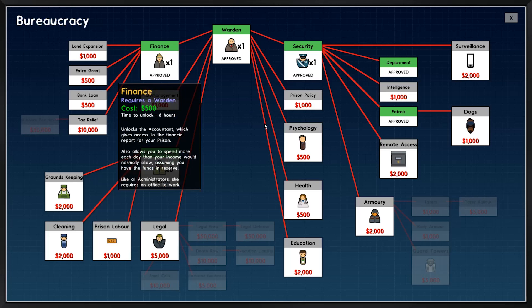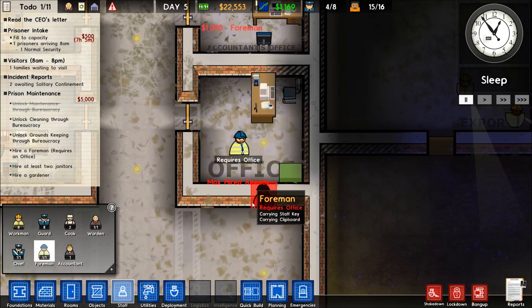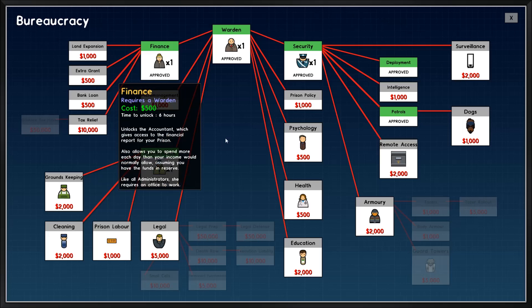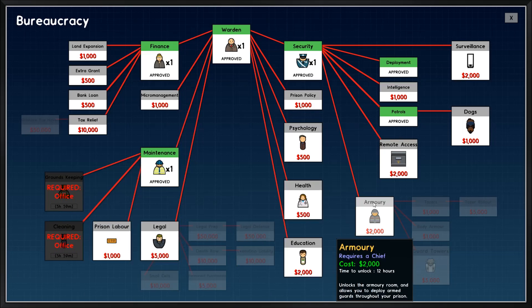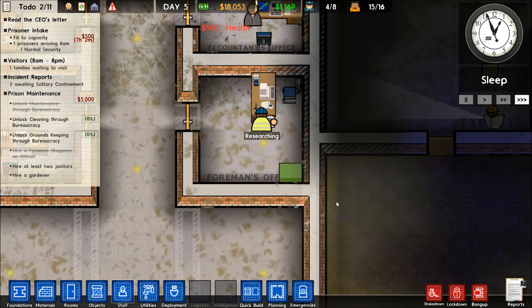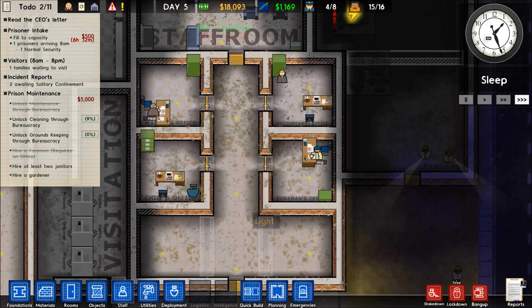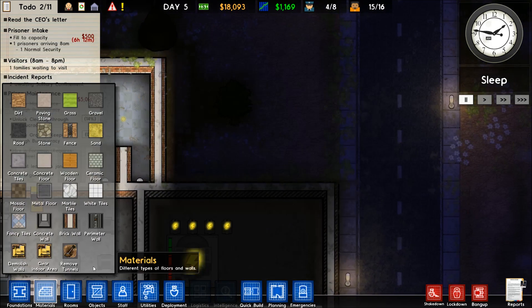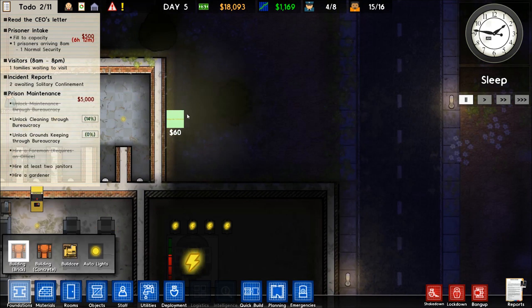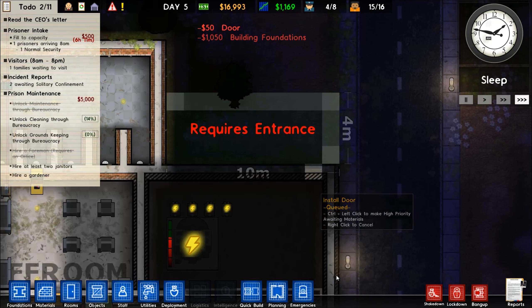We haven't unlocked that yet — oh we have, perfect. We can put one of those down and then do Maintenance off of it. I'm not going to worry about Prison Labor yet. We do need Healthcare — let's unlock that to get it going. We should build the maintenance stuff off of here.